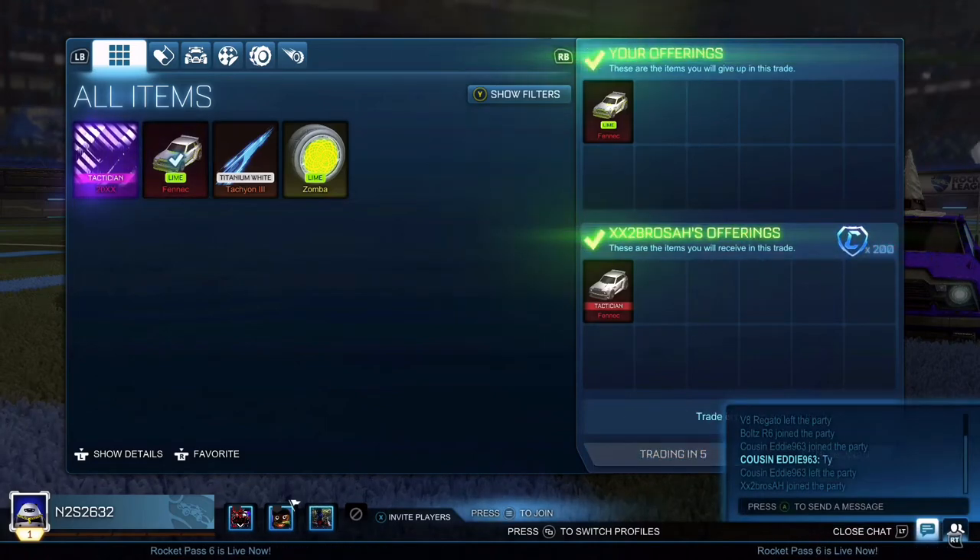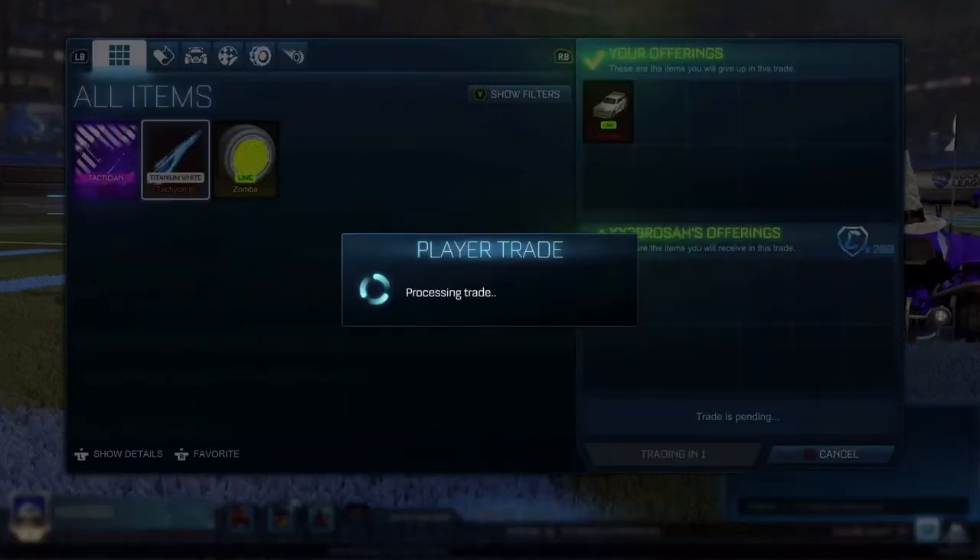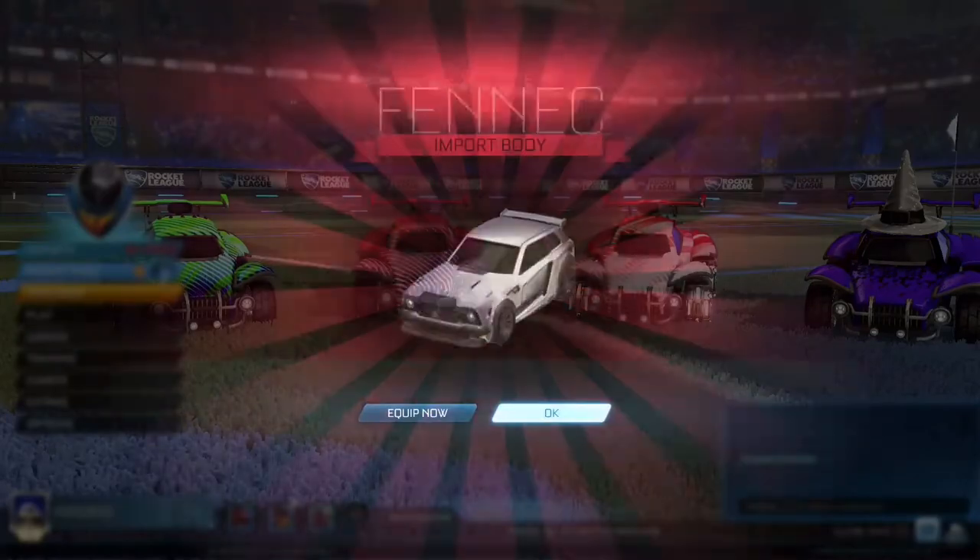Here you can see that I sell my lime Fennec for a normal one and 200 credits, which is quite good considering that a normal one can go for about 450 to 500 and lime doesn't really sell that well, so I'll definitely take this trade.